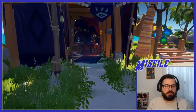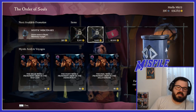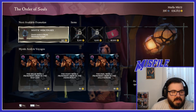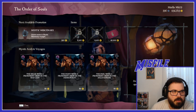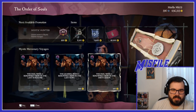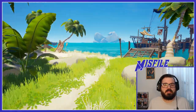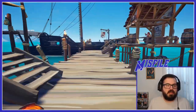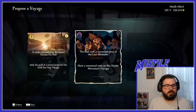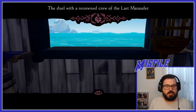Now let's go ahead and talk to the Order of Souls representative. They have appearance items locked to ranks — a lantern and a tankard. I'm at a point where I can buy another promotion: Mystic Mercenary. Notice that each of these voyages currently costs 80 gold, but once I upgrade to Mystic Mercenary they all cost 100 gold. Let's propose a voyage — we're going to duel with the renowned crew of the Last Marauder. Select it, vote for the voyage.